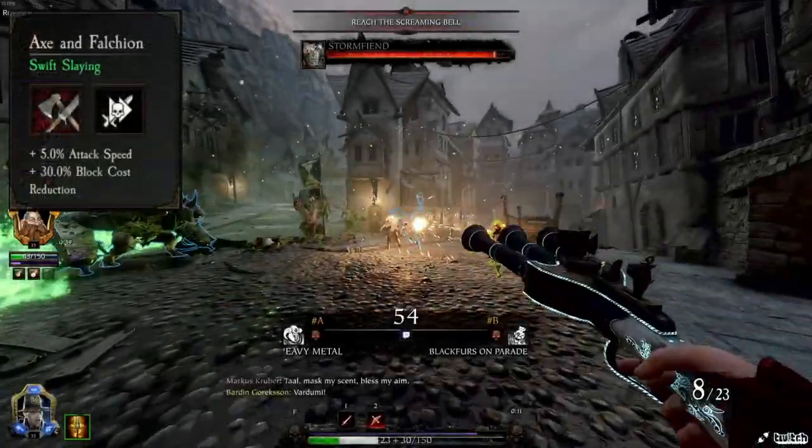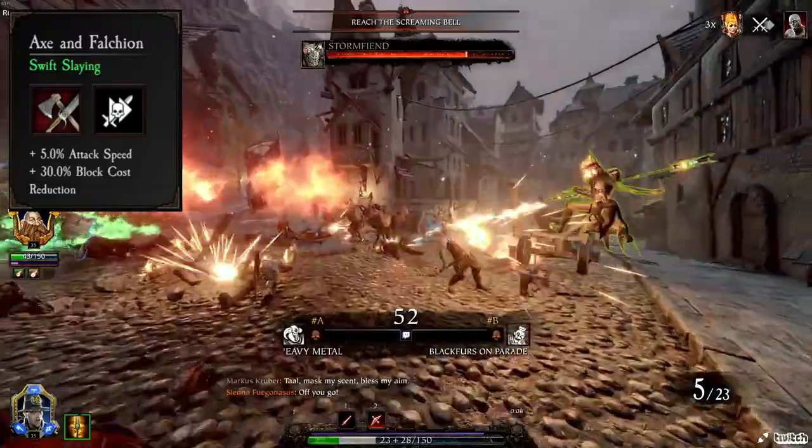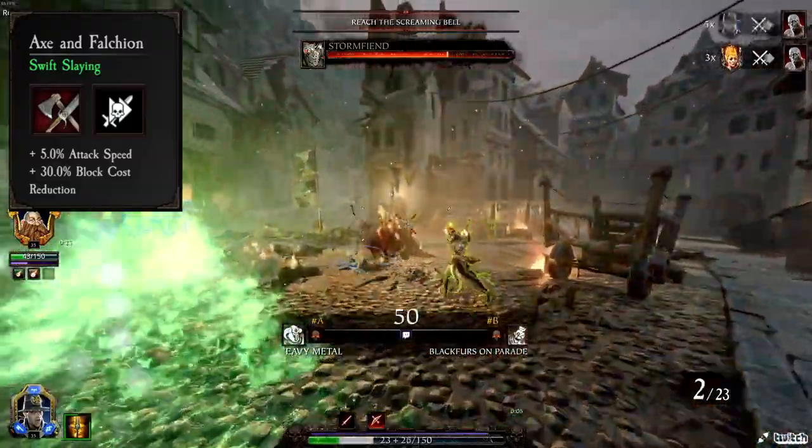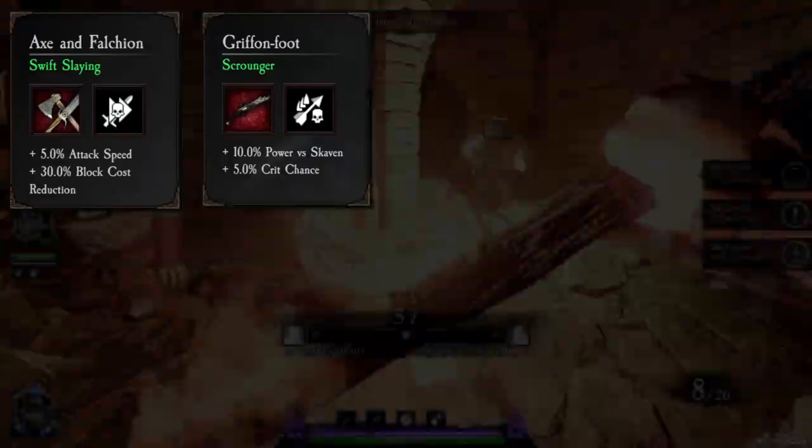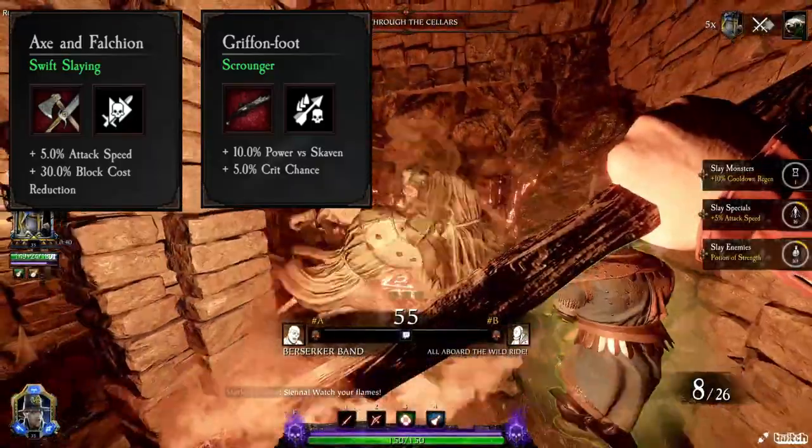On my Axe and Falchion, I like to run Attack Speed, Block Cost Reduction, and Swift Slaying. For the Pistols, I use Power vs Skaven, Crit Chance, and Scrounger. You can swap Power vs Skaven to Power vs Infantry if you want — it doesn't really matter.